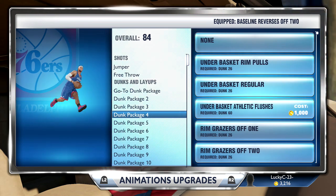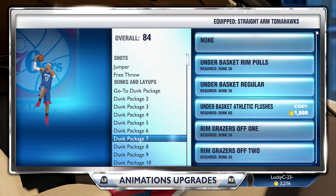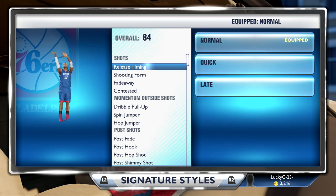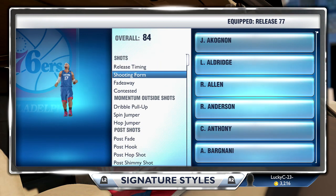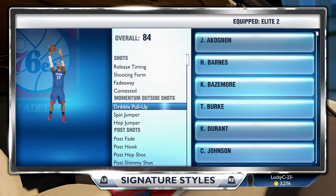I have quite a few dunk packages. I don't have the best of them because I'm only about a 70 at this point, so I don't have every dunk package. The release timing is set to normal — I heard that's the best one — and the release is set to 77, which is exactly what you need to shoot like Allen Iverson.